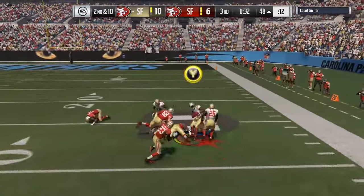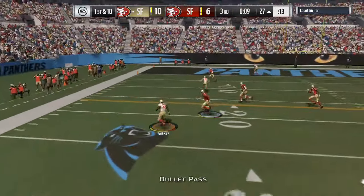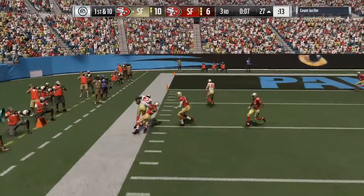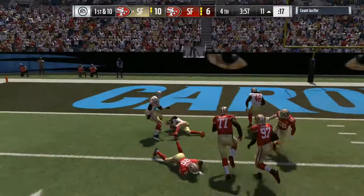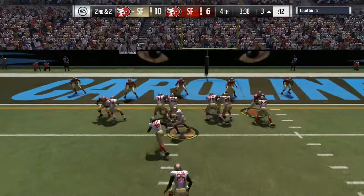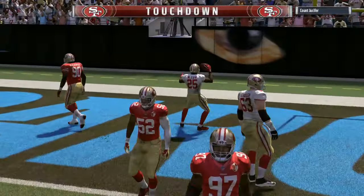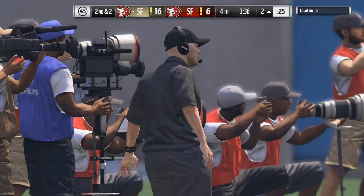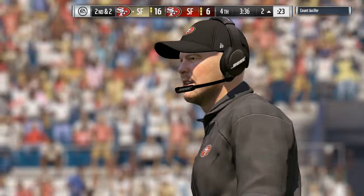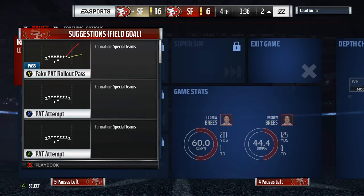We get a nice little pass to Delanie Walker, nice catch on the right hand side. Next play we get to the left hand side and Walker again — I believe that's Delanie Walker — gets a nice little first down. We go right here and get a touchdown on this one, which forces my opponent to concede defeat. If you like what you see, don't forget to subscribe, smash the like button, and comment to let me know what you think about the video. It's your boy Launchpad 1412, I'm out.